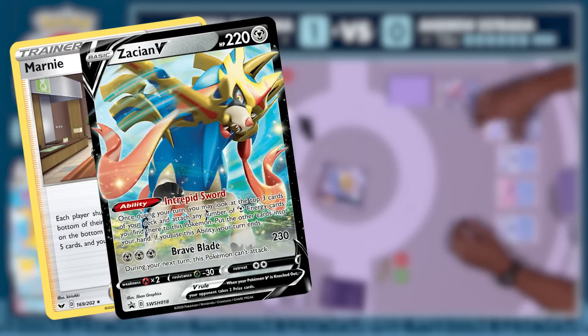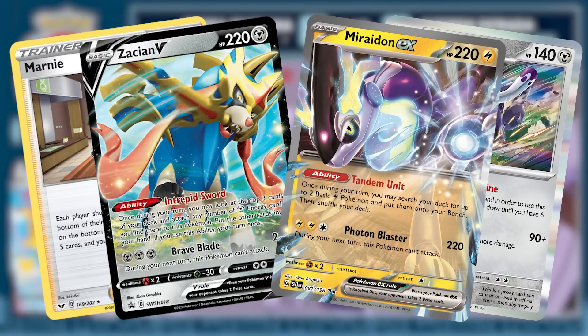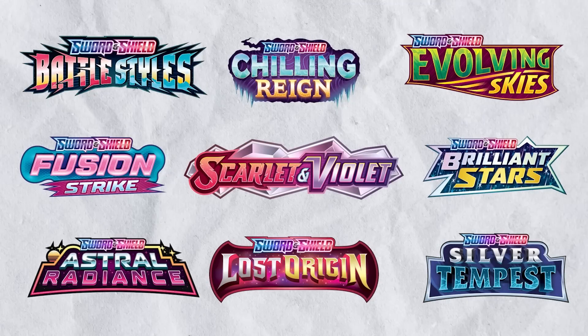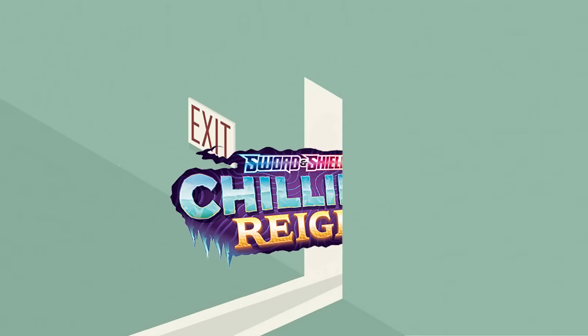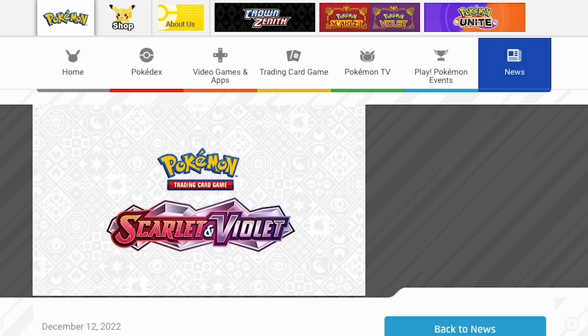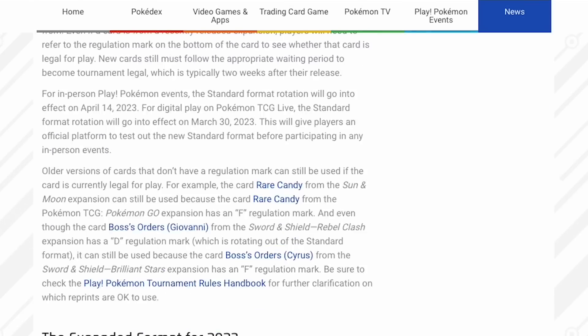The purpose of rotation is to keep the tournament scene fresh and balanced by removing older cards that may have become too powerful or dominant in the current metagame, and to introduce new cards and strategies. The specific sets included in the standard format can vary from year to year, but typically the most recent sets are included while older cards are rotated out. Players can check the official Pokemon website for the most up-to-date information on the current standard format and the upcoming rotation schedule.